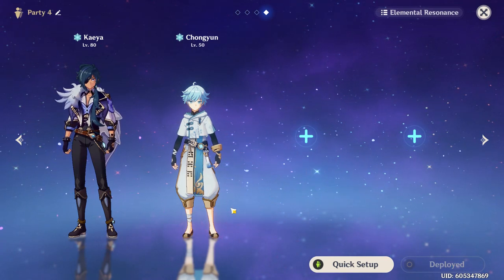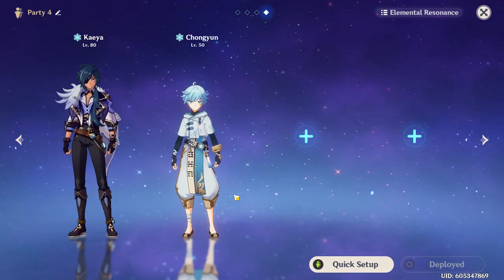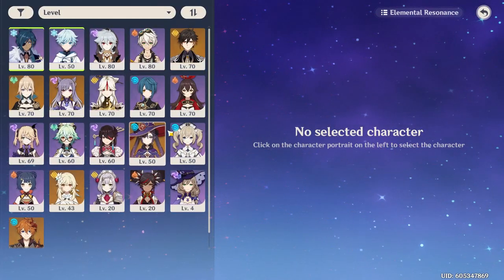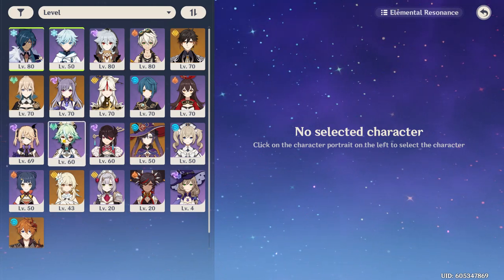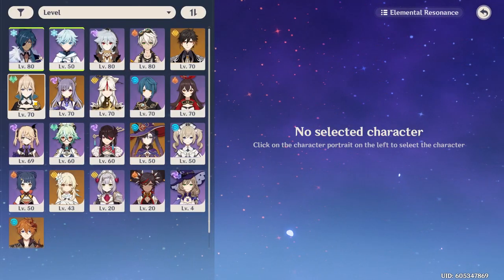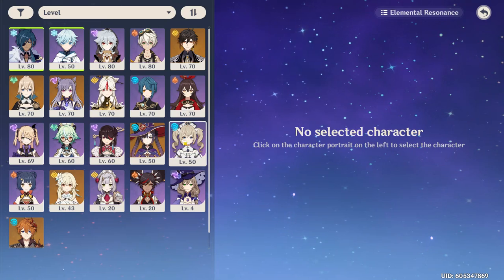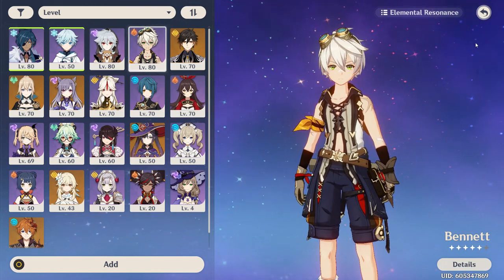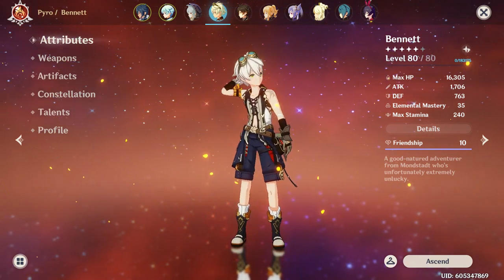Now it's time to talk about Kaeya's biggest weakness as a DPS. He unfortunately does not have many comps in which he can work. To enable him, you absolutely need Chongyun and a Hydro unit. On top of that you're going to need a healer, and generally you'll also want a Viridescent support — that makes five things we need. We can combine two of these by having either a Hydro healer or an Anemo healer, but it's still a bit of a challenge. For that reason there are really only three comps in which he can work: the Barbara comp, the Jean comp, and the Bennett comp. You'll notice that Bennett is neither a Hydro nor an Anemo unit, so if you run Bennett you won't be able to have a Viridescent support.